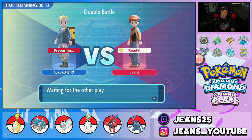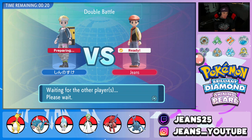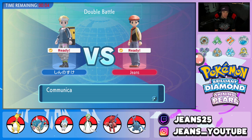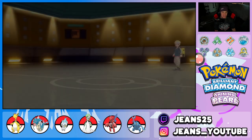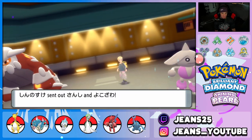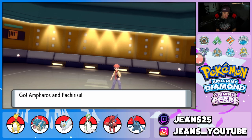Going with Scizor because we need speed and power, though Heatran can be a problem. Locking in Scizor. Our opponent has such a cool team and I'm hoping he brings the Espeon — it's such an underrated Eeveelution. In Sword and Shield you mainly just see Umbreon; you don't really see Vaporeon, Leafeon is only on weather teams. He ends up leading Hitmontop alongside Heatran, which I'm cool with.